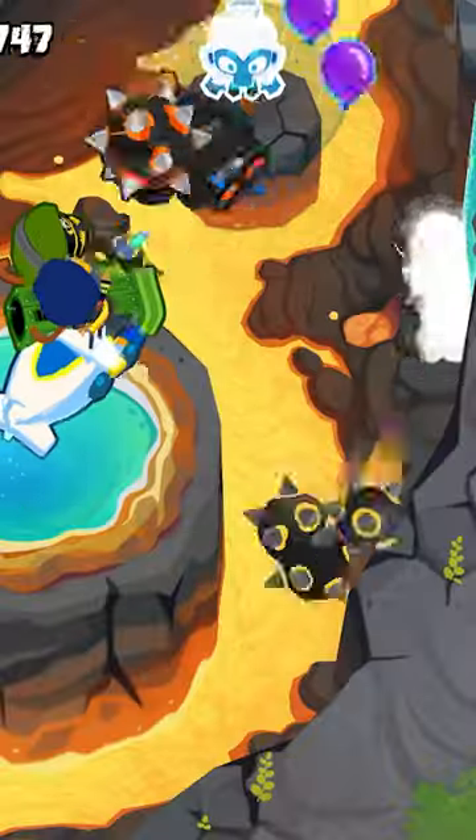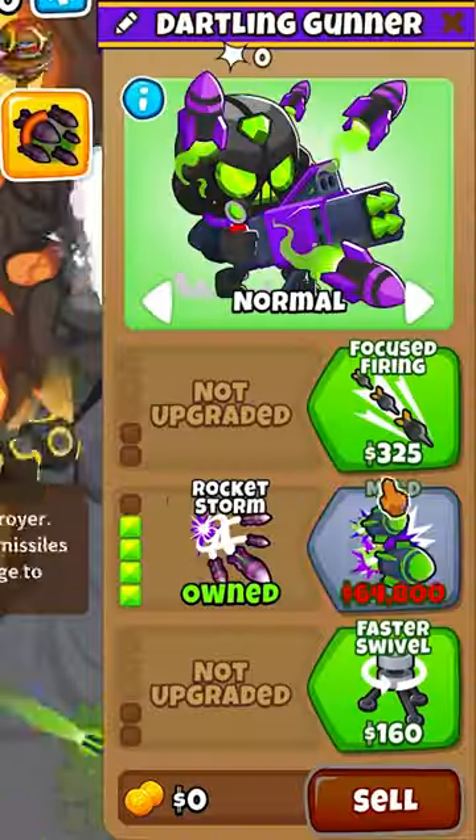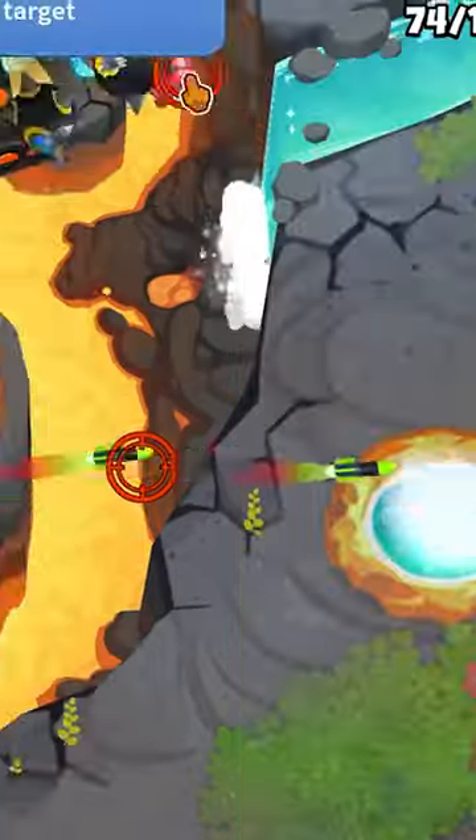Place an ice monkey here, upgrading to a 420. Place a dartling gunner here, upgrading all the way to a 240 and moving the targeting to up here.